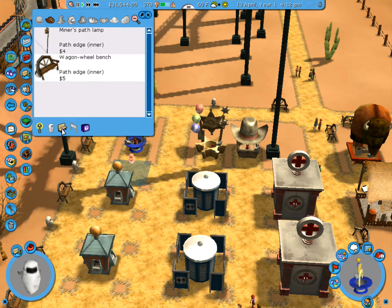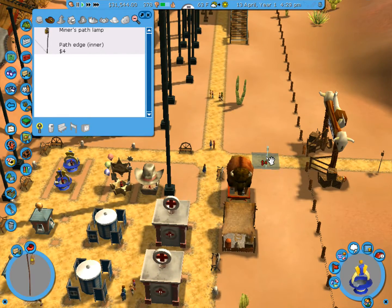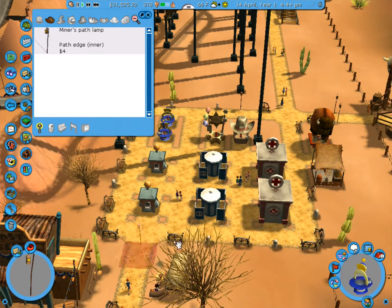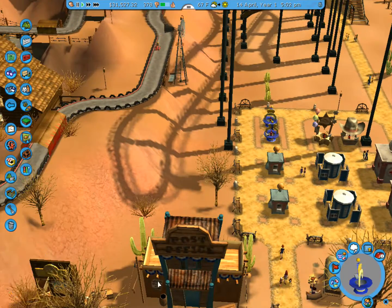We also need some bins. We could put benches in all kinds of places. Let's put bins — bins galore, that's what we need. Okay, so now we need lighting and a miner's lamp. I'm not going to go into too much detail with this kind of stuff, simply because it's not very entertaining to watch. I think that's good for now.